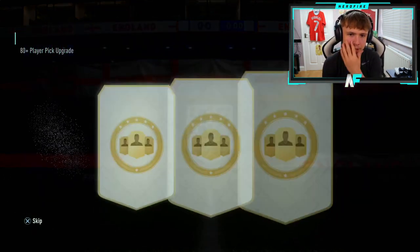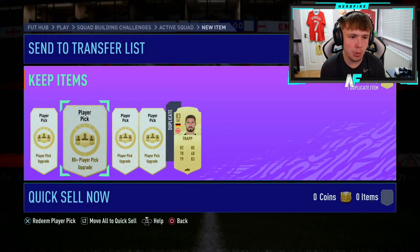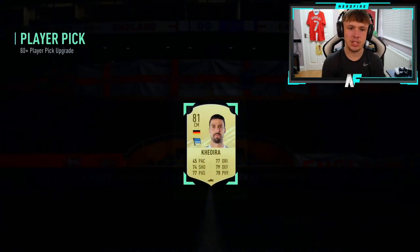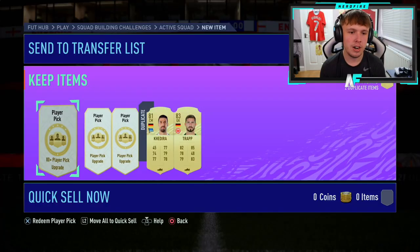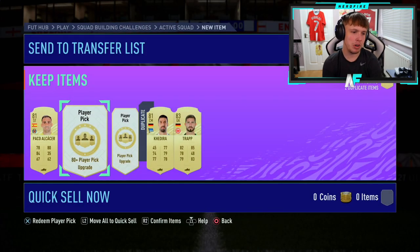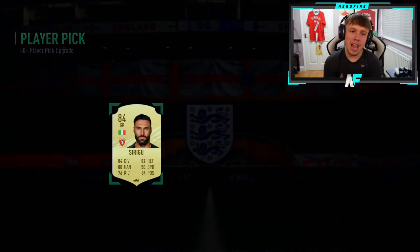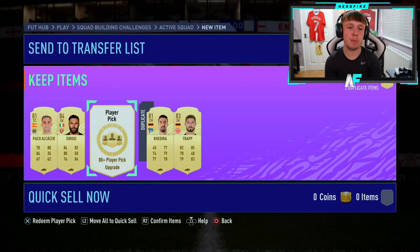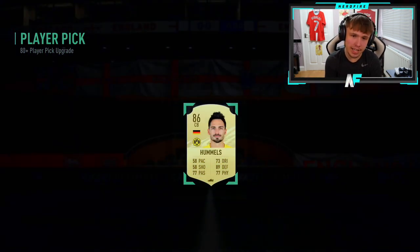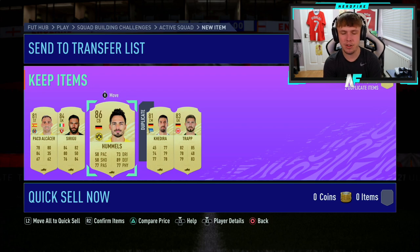First player pick of Team of the Season — it's a board, an 83. Not getting a Team of the Season as of yet, so not great. Out of the five player picks we got two boards and one walkout. Not too bad overall.